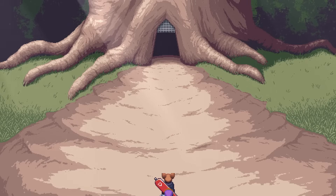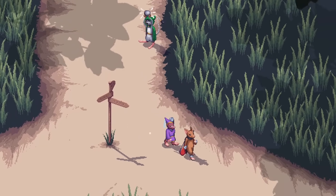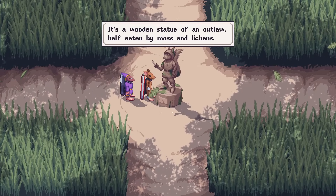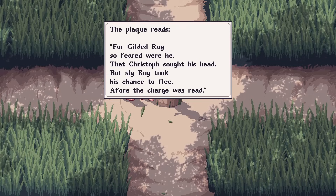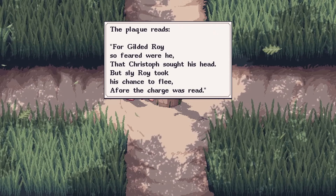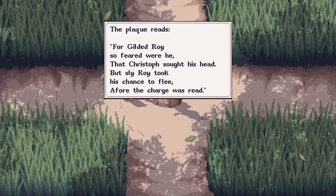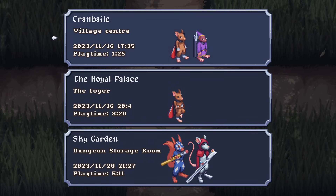I don't know if there's a reason to enter town. Wasn't our goal to go into the woods? It's a wooden statue of an outlaw, half eaten by moss and lichens. The plaque reads: For Gilded Roy, so feared was he, that Kristoff sought his head. But Sly Roy took his chance to flee afore the charge was read. Gilded Roy flees. Save your game. I don't think a statue's very good at running away. Checkmate.